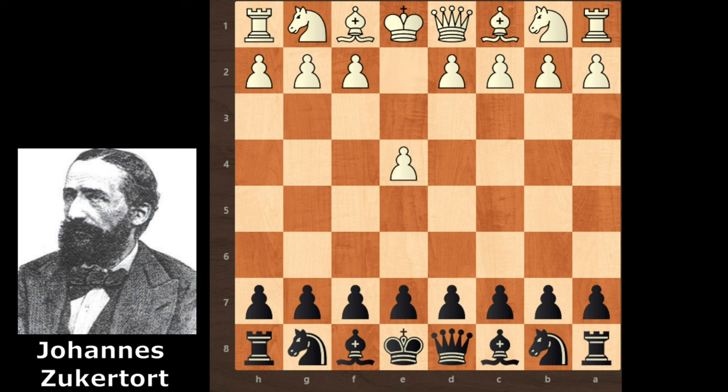White starts with e4 and black replies with e5. f4 — King's Gambit — e takes f4, King's Gambit accepted. Bishop c4, then d5 for fast development, so the bishop can develop easily.